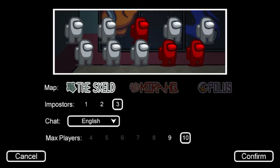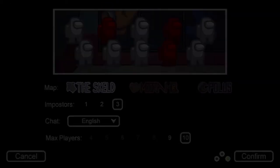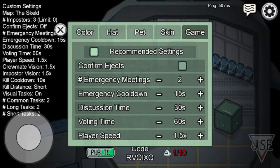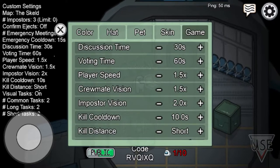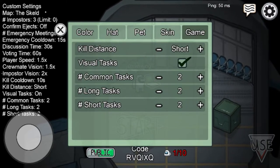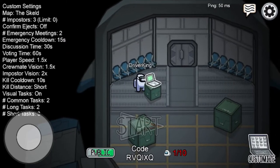Setting player count to ten, chat to English. Going to turn it to public. I'm going to go white, which is my favourite. I'm not going to confirm ejects. I'm going to make the imposter vision better. Now we just wait for more people to join — five minutes later.